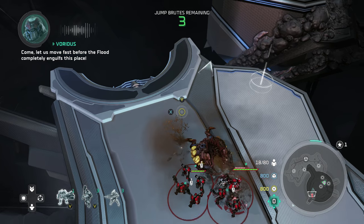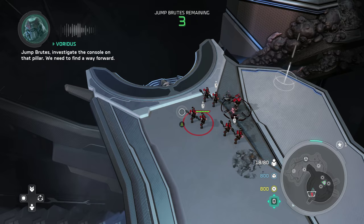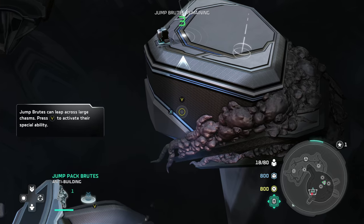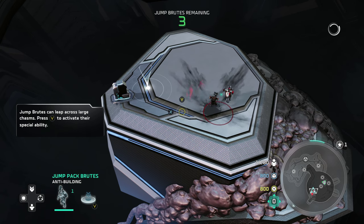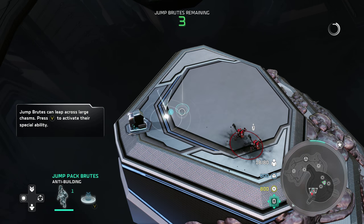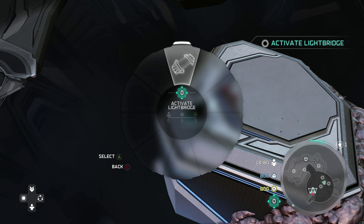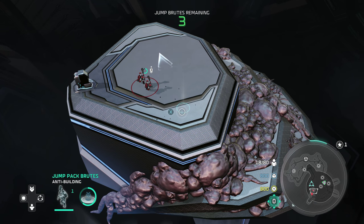Let us move fast before the Flood completely engulfs this place. Jump Roots, investigate the console on that pillar. We need to find a way forward. Our hammers fall hard and merciless. Light bridge activated.